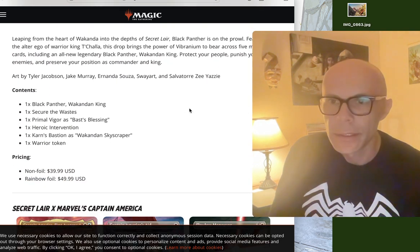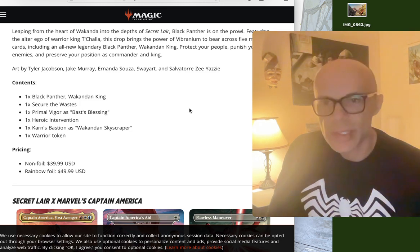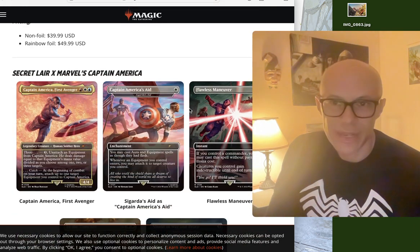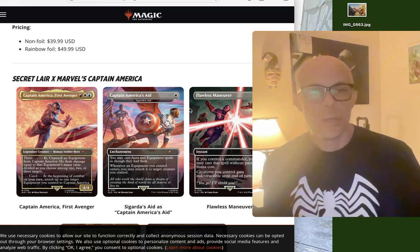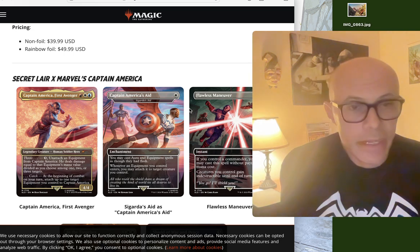And there's a Wakandan Skyscraper and a Wakandan Warrior. Pretty cool. This is a Secret Layer, but I think this is a preview of what is to come with the Marvel set.